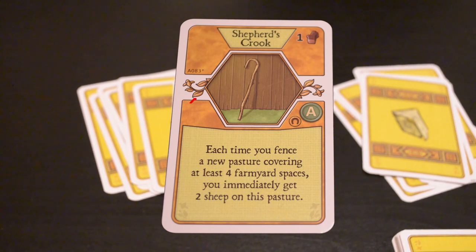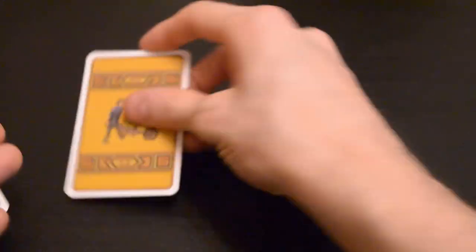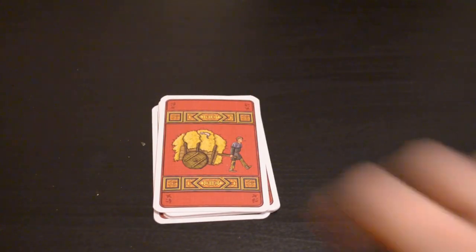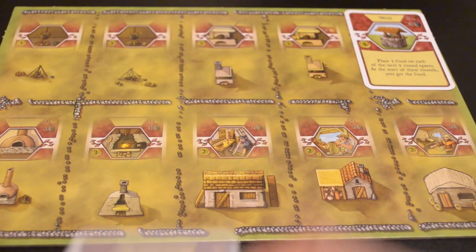For the orange deck, you'll see that there's no symbol — you'll use all of these cards regardless of the number of players. Simply shuffle this deck and deal out another 7 cards to each player. There are some red cards left over — these are going to be placed face up onto the major improvement board, which is a general pool for all players to buy from.